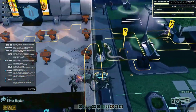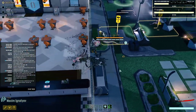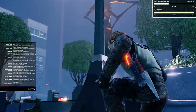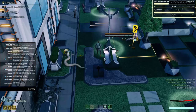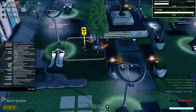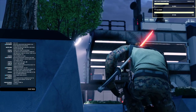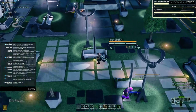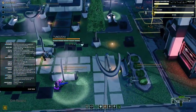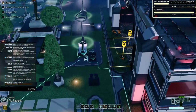Time to start collecting some loot. Lockbox and a scope. Who can get to these things without moving too far? Because I'm not exactly 100% sure this building is clear yet.